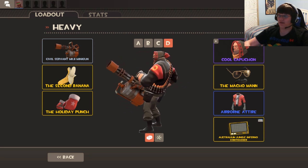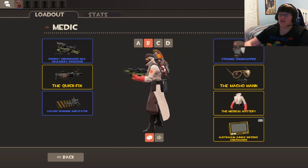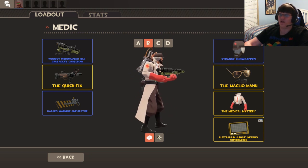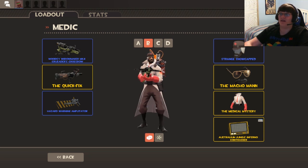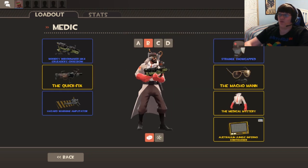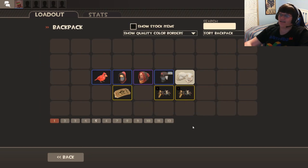That looks pretty cool. Next up for Heavy we have the Cool Capuchon. And I think this is my new Medicat — this is the strange snow-capped, it has a counter on it and looks really cool on the Medic, gotta say. Now the sunglasses and the mustache do not come with it. Check that out — ooh, that looks sweet!